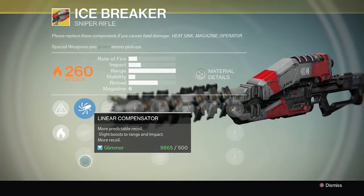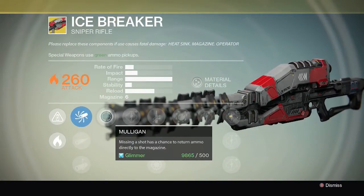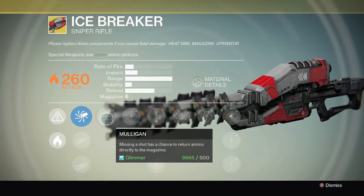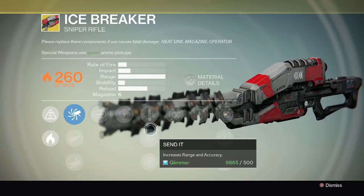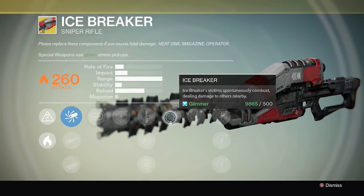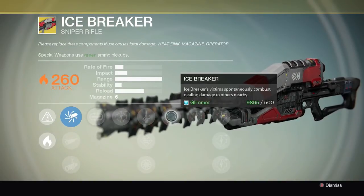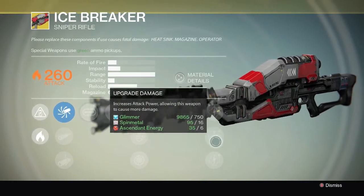It has Field Choke for more impact and increased recoil, and Linear Compensator. The Mulligan perk gives this shot a chance to return ammo directly into the magazine. It also has Quick Draw — this weapon can be drawn unbelievably fast — plus Send It for more range and accuracy, and Snapshot. The really cool unique perk is Icebreaker's Victim Spontaneous Combustion, which deals damage to others nearby — great for PvE when there are lots of mobs, shooting one and causing splash damage to the rest.